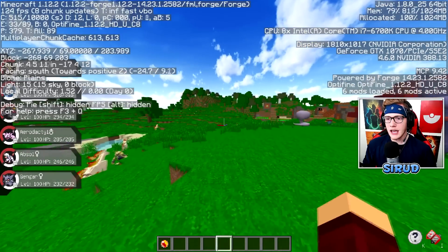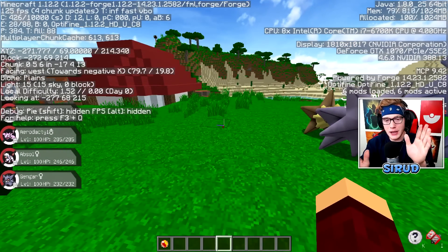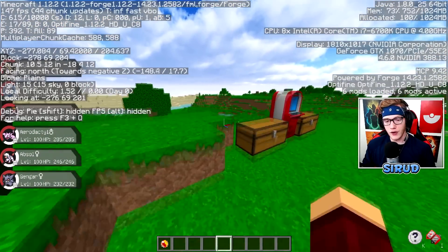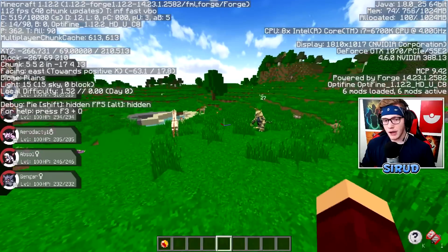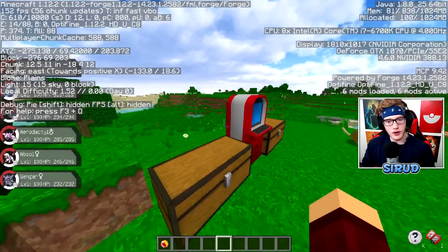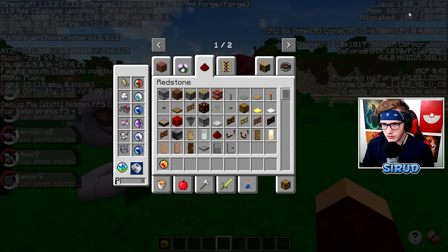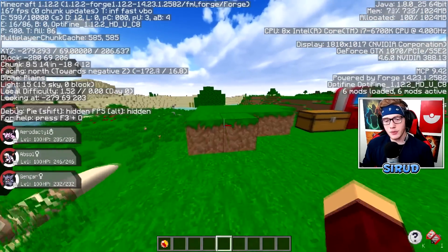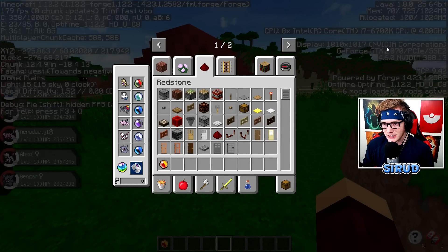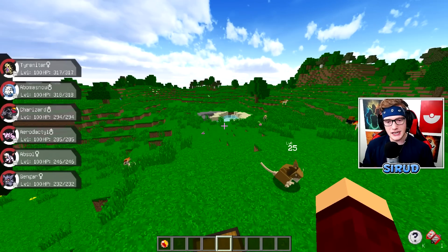Up in the top right corner you can see the allocated memory is 1024 megabytes, which is equivalent to one gigabyte. So I'm only running Pixelmon right now on one gigabyte, which is the default amount of RAM allocated to Minecraft. And as you can see, my Minecraft is running perfectly fine — I'm on 150 frames, consistently over 100, which is absolutely amazing. The max memory used goes up to around 850 and then resets down to about 600.